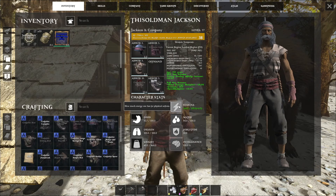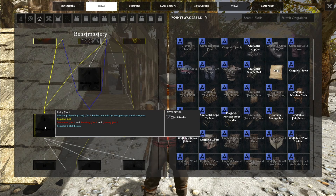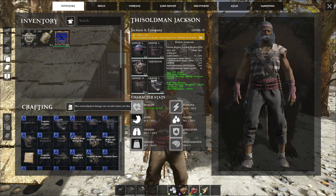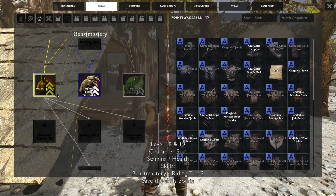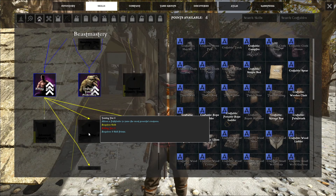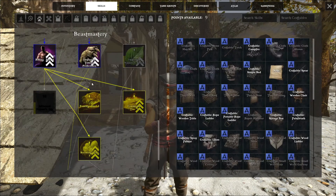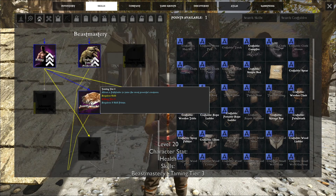We'll go up again in stamina. We don't quite have enough points yet to get riding Tier 3, so we're going to go up another level and put it to health. Now we can get riding Tier 3. Taming Tier 3 is right here — needs another eight points. We'll go up one more level and put it to health. Taming Tier 3 unlocked. Now we can go out and find the rhino and the elephant and tame them.